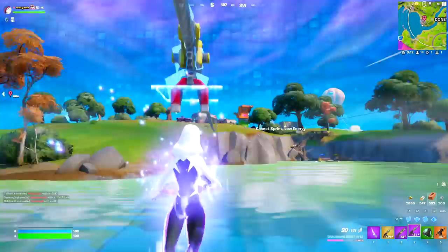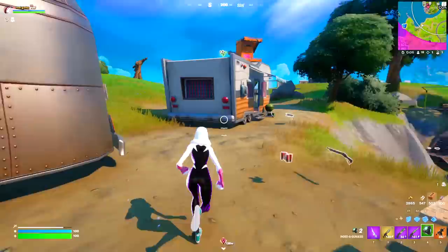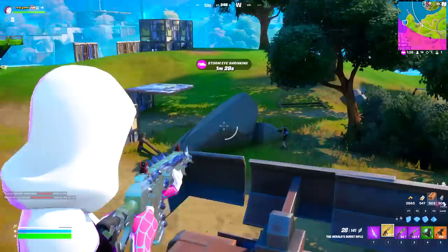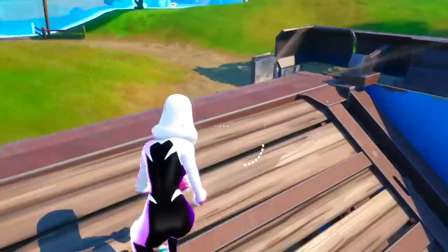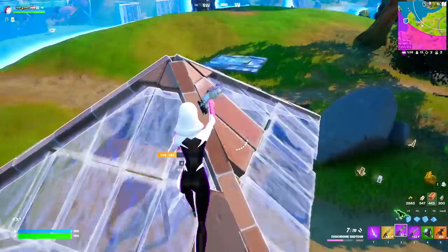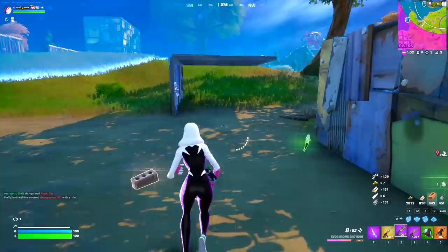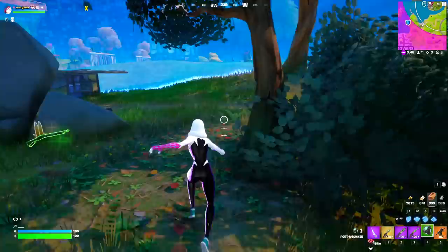There are some players over here fighting, so we're going to use the new items in the game. I've got a Port-a-Bunker — I have two of them — let's try it out. I just made a Port-a-Bunker! Let's eliminate them with the shotgun and upgrade this item into something better, maybe even a mythic shotgun. Our progress is almost done — soon we're going to be upgrading this item into a legendary. I wonder if we can get it to mythic — there's another player right over there.